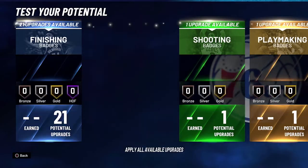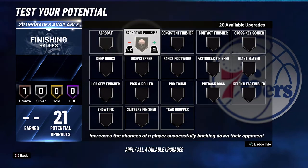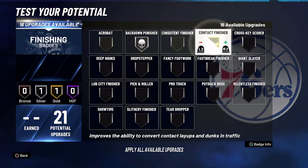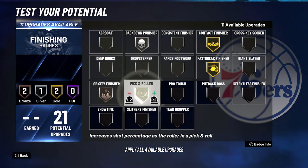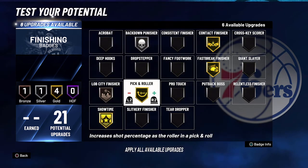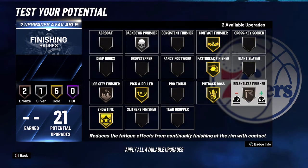For your finishing badges, you're going to put put-back dunker on silver, contact finisher on gold, fast break finisher on gold, lob city finisher on bronze, pick and roller on gold, showtime on gold, put-back boss on gold, and relentless finisher on gold.